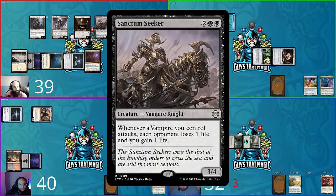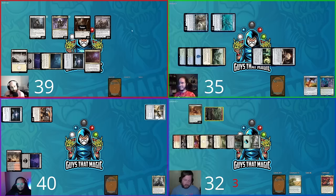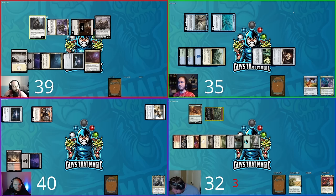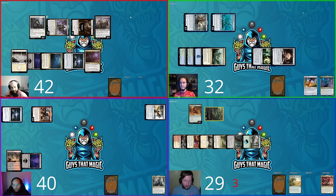David goes to combat — swinging Charismatic Conqueror, his commander, and the Vampire token at Steven; he sends his beast and Sanctum Seeker at Shane; and the Vampire Demon at Hunter. Sanctum Seeker triggers, draining each opponent three life. David gains three back going to 42. Shane goes to 29, Hunter to 21, Steven to 18. All David's creatures have lifelink — he gains 14 life total, going to 57.